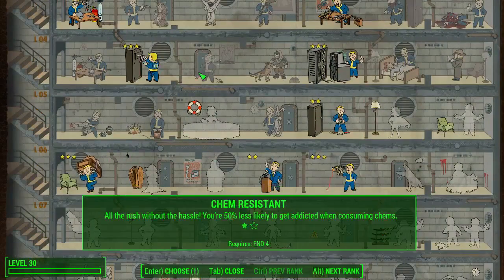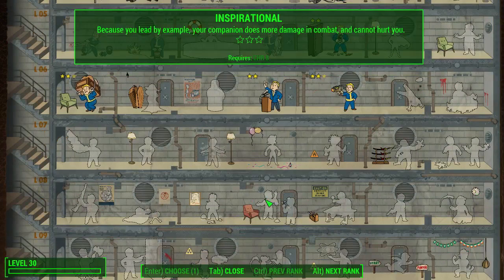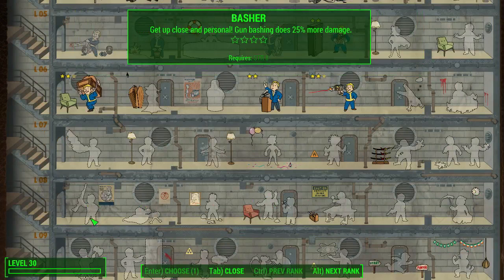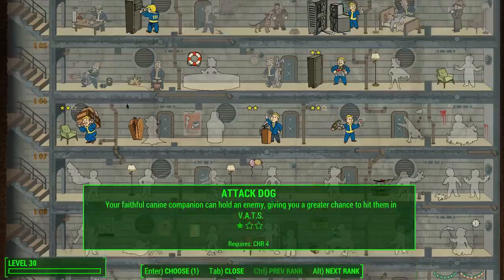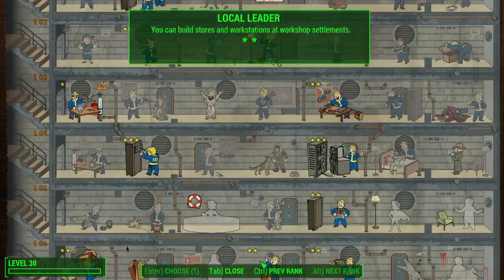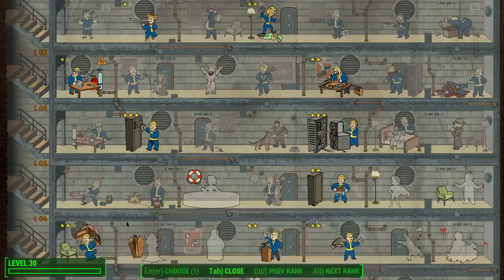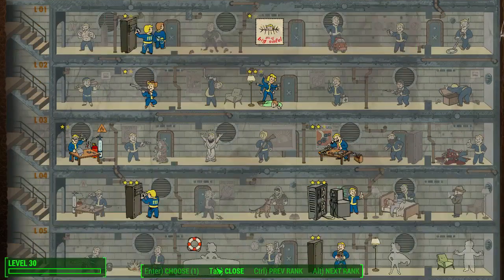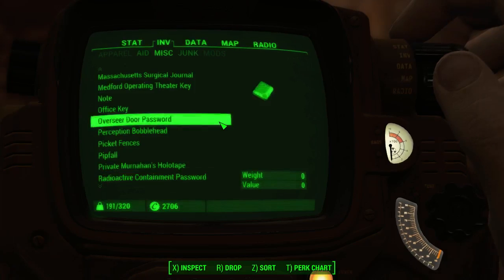Anything I get from charisma, out of curiosity — what would I get next if I do charisma? I think I kind of need that. I get it now — this is all strength. Alright, alright. That's genius. So we have six charisma, so we can get up to that. I don't need that. I don't need that — I have four in endurance. Let's get that. I don't know how that's a strength thing, but alright.